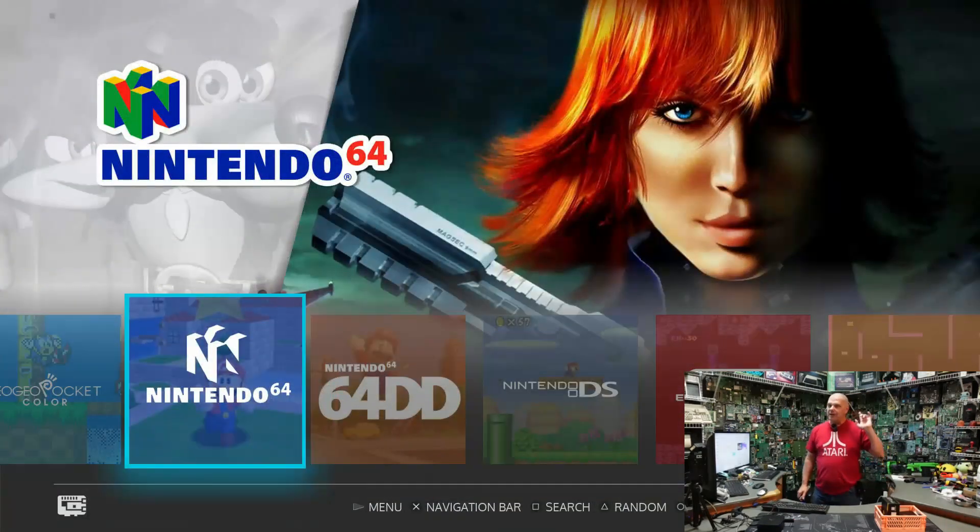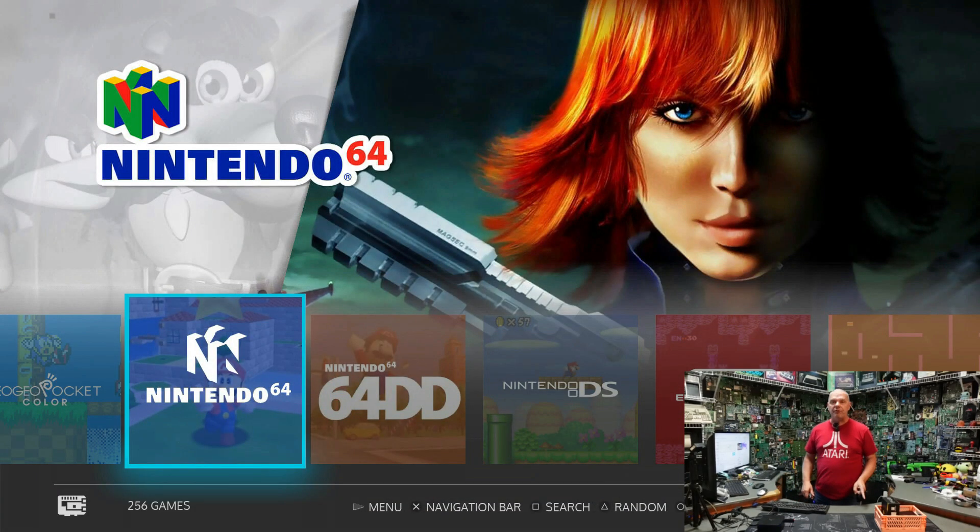Nintendo 64 is one really cool thing about this system. The N64 games, back when Nintendo 64 came out, didn't run very well — if you had one, you know what I'm talking about with games like GoldenEye. But on this game system, they run like butter because you're dealing with a far more advanced system than the Nintendo 64 ever had. They literally play like they're brand new — smooth as glass, no lagging.